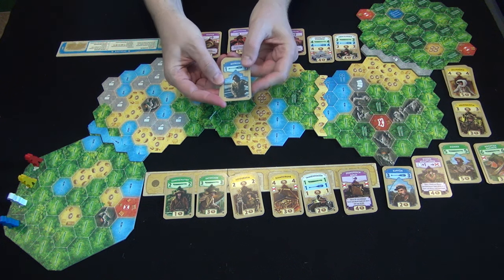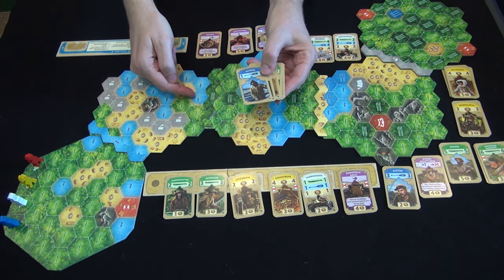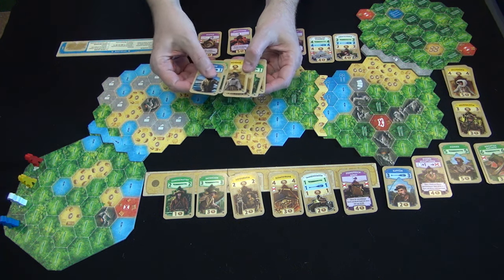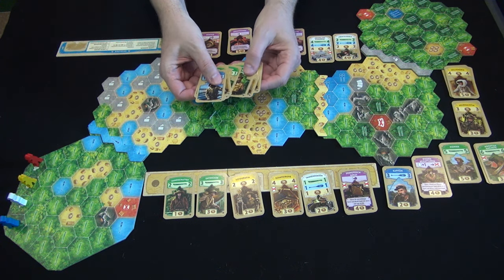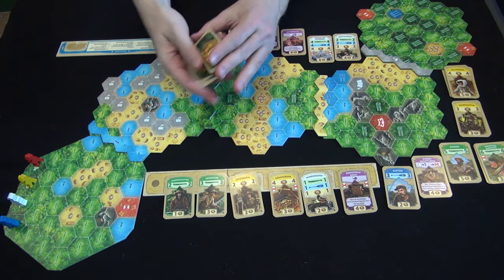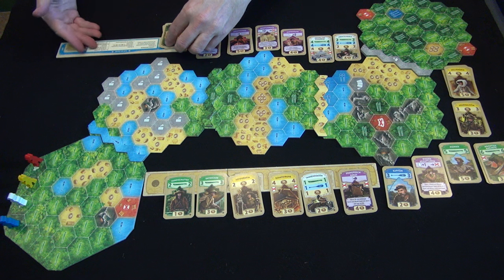Everybody has the same deck of movement cards to start with. You have one that moves over a single water space, three that move over forest, and four that move over villages — deserts, not exactly clear what this tan thing is because the rules don't explain, but we'll go with villages. You all start with the same deck. You shuffle that deck and put it down on your little helper board here, which has explanations of what you're doing in German.